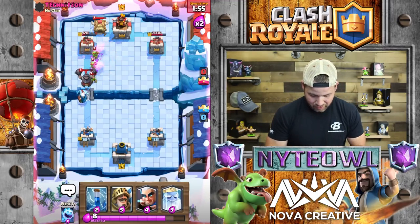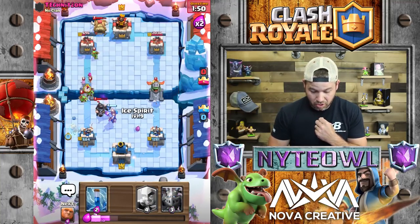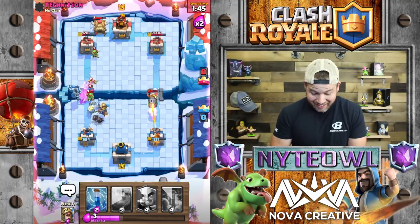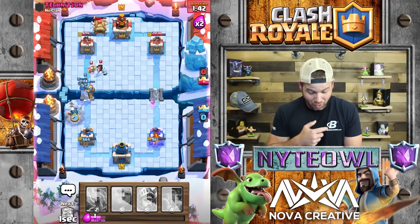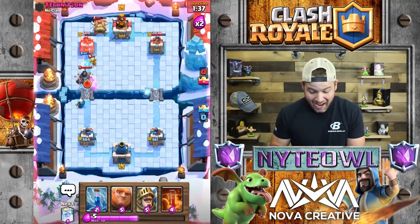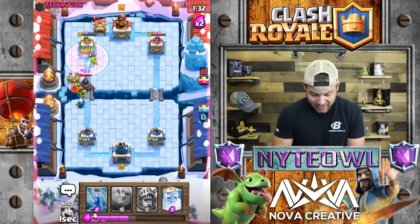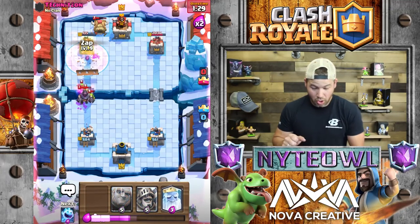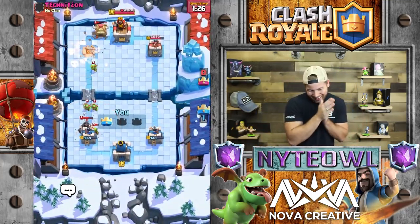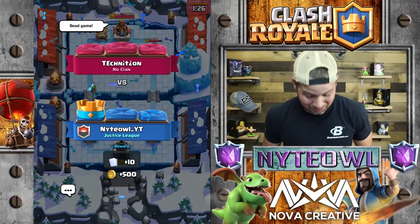We got a couple shots off that time. Ice Spirit on that thing - yes, that should distract the whole thing. Come on baby, come on. Don't take out my tower - we got a Ghost and we got a Prince. Yes yes yes, that thing's killing the tower! Zap, take that out - boom! Wow, that really worked out pretty decent in the end.